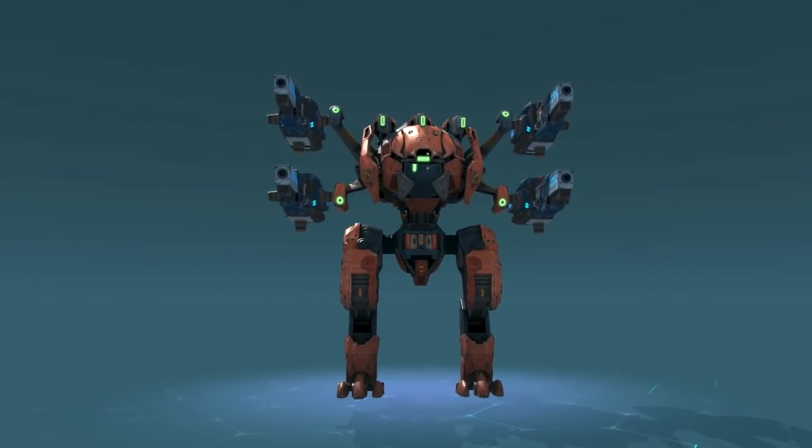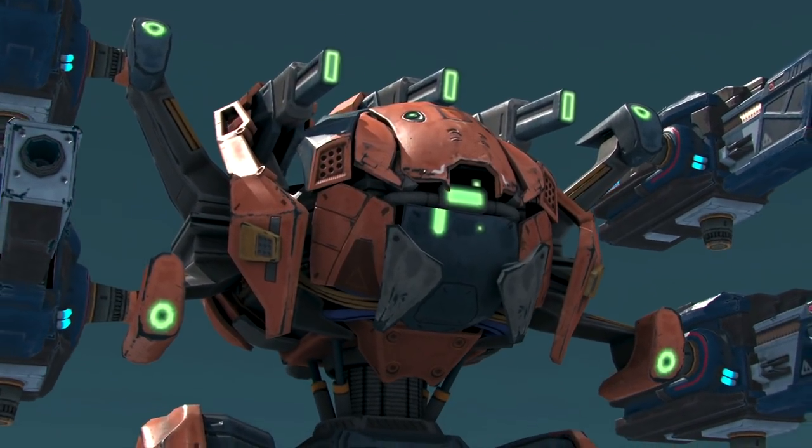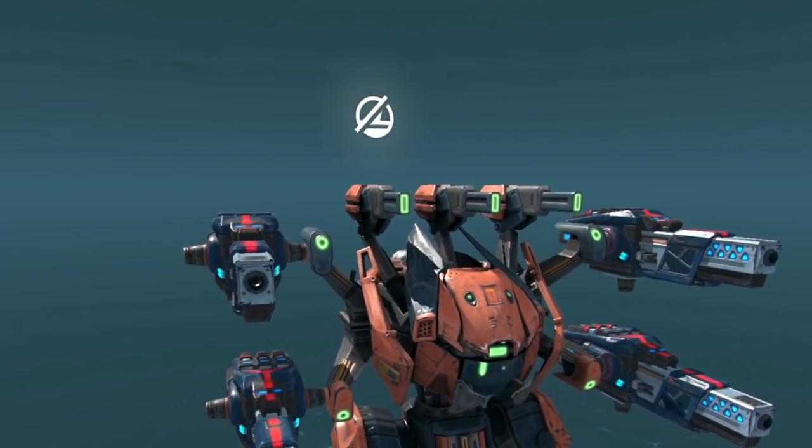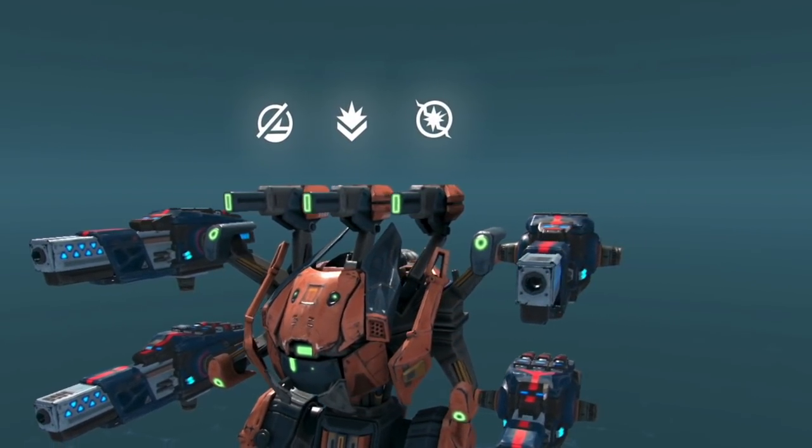Typhon has three built-in weapons. Their task is to force powerful enemies out of action for a time. One immobilizes the target, another suppresses its weapons, and the last one temporarily jams the ability of the target.